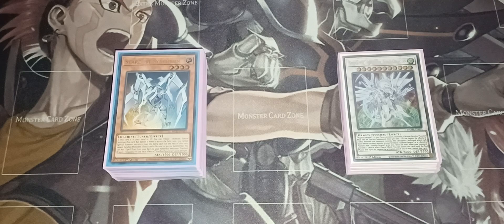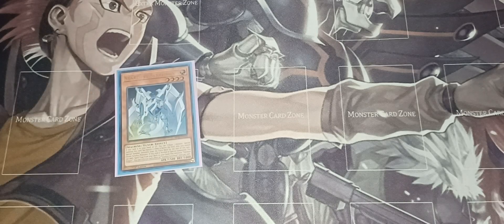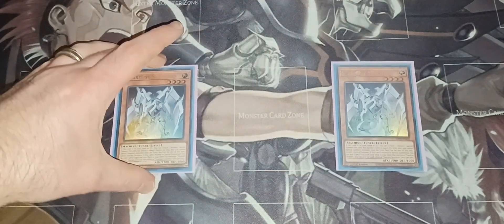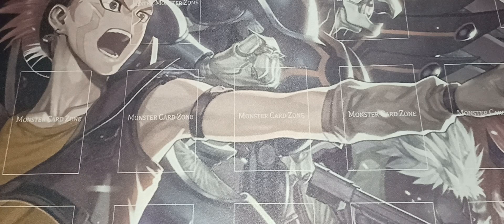Without further ado, let's get straight into the deck profile. First off, you've got two copies of Stardust Synchron. Stardust Synchron is a great tuner because if this card is in your hand or graveyard you can banish it, and when it leaves the field you can only special summon Synchro monsters from the extra deck. If this card is normal summoned, you can add a spell or trap mentioning Stardust Dragon — basically Stardust Illumination — from your deck to your hand, once per turn.